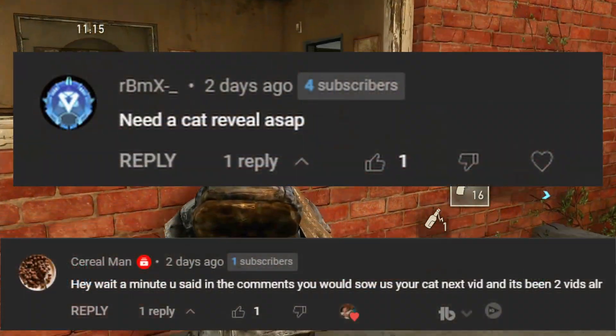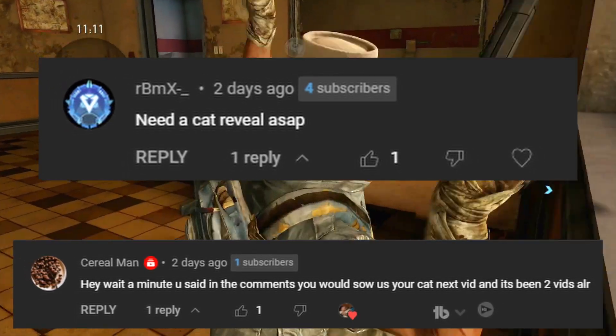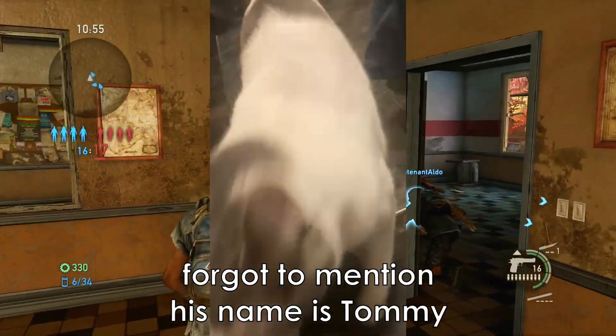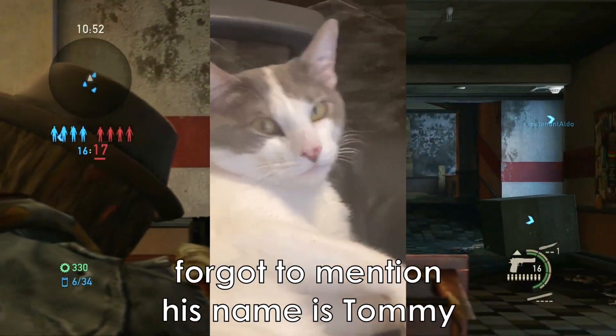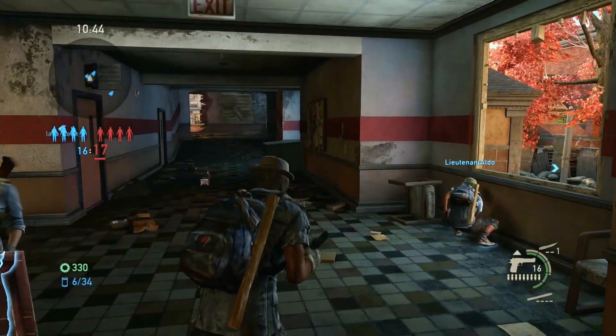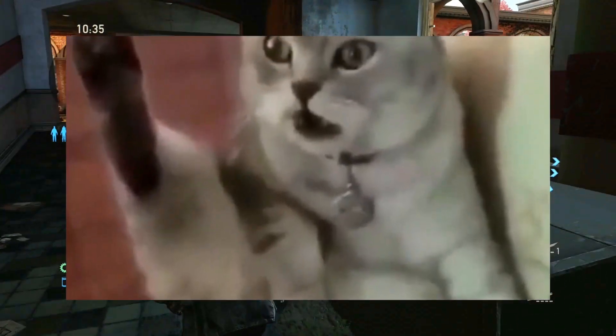Before I forget, I need to do a cat reveal since a couple of you guys have been asking me to finally show what my cat looks like. Here's a video I've taken before. I don't know what I'm putting up at this point, so if it's funny, haha, if it's not, I don't know. That's my cat — he's white with a little bit of gray and he's fat, not obese yet, which is good. I don't want him to be obese. He is a house cat, so I might have cut off his little balls.